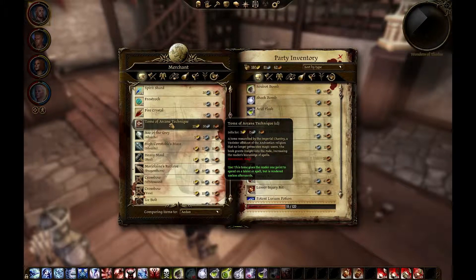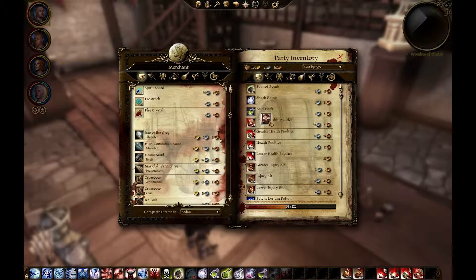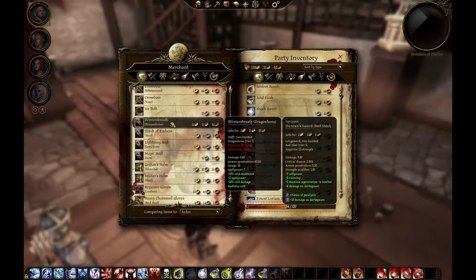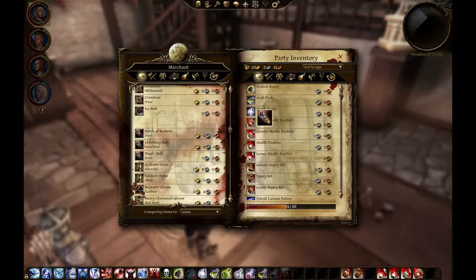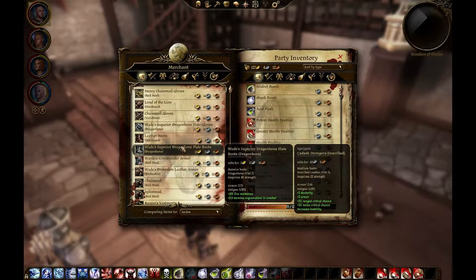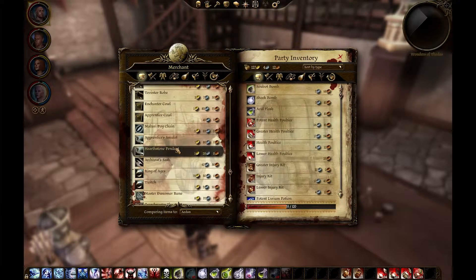There's a Tome of Arcane Technique I'm going to give to Wynne — 22 gold. There is a very neat staff called Winter's Breath. Wynne can't use it right now, I don't think she has the magic, but Morrigan might be able to. It's a cold attack anyway. I think it's more for Morrigan. It's 31 gold.